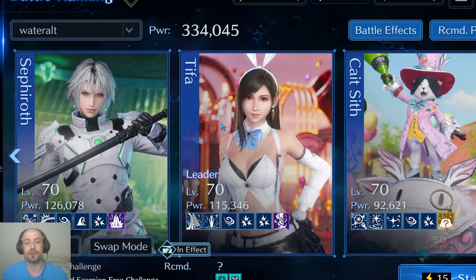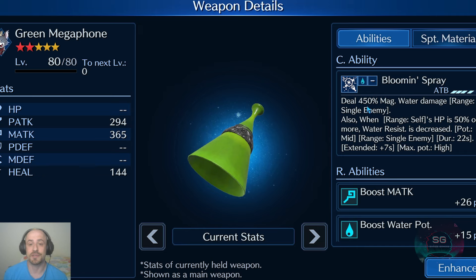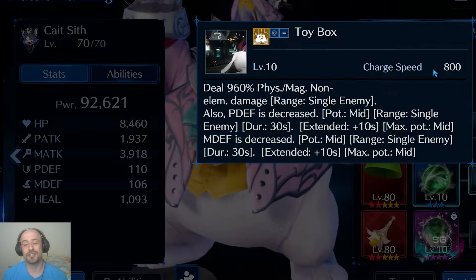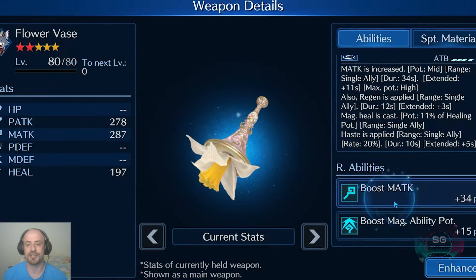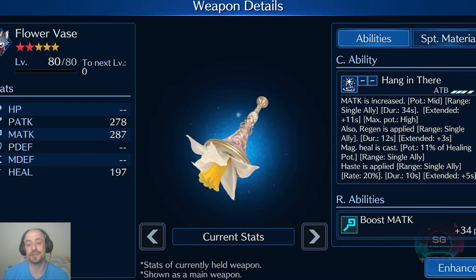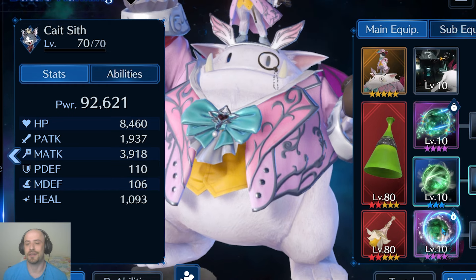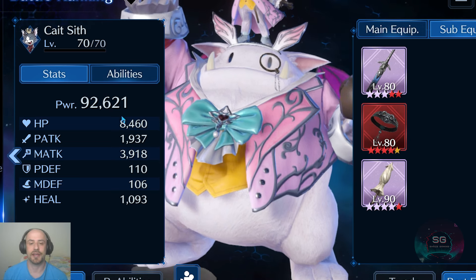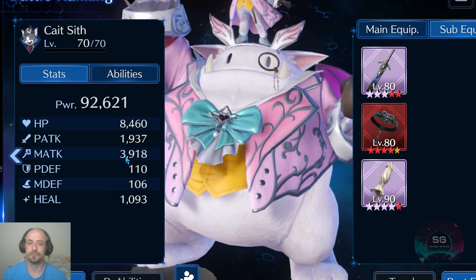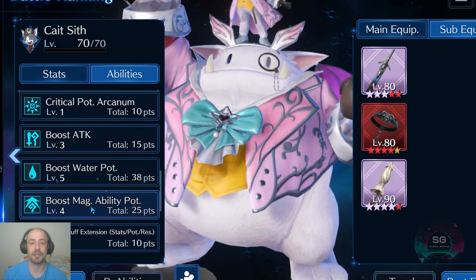For my team I went with Sephiroth, Tifa, and Ketch — 334k. Ketch has the Green Megaphone for water damage and lowering water resistance. He benefits from the Toy Box because it's quick-charging and lowers the defense of enemies. He has Flower Base for magic attack, magic ability potency, and a magic attack buff with haste — always useful. He has Cure, Aurora, and his sub equipment is HP, water potency, and magic ability potency — 8k attack and 4k, with M attack 7, water potency 5, and magic ability potency 4.